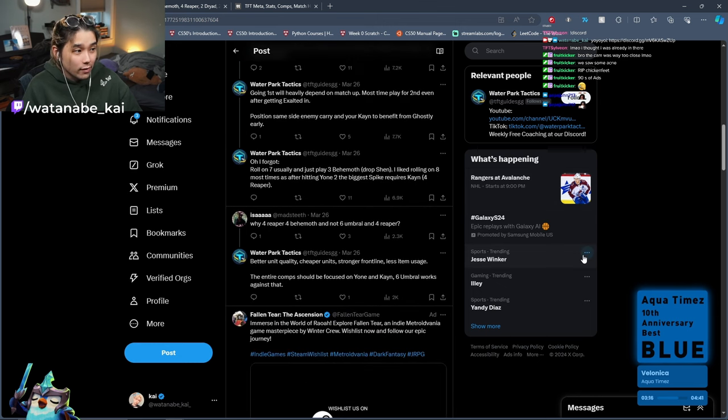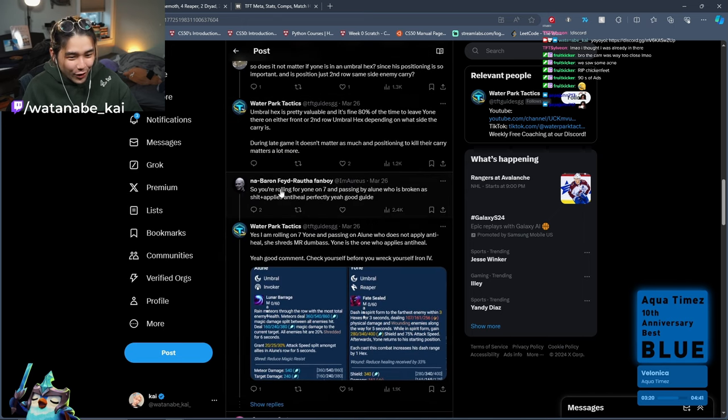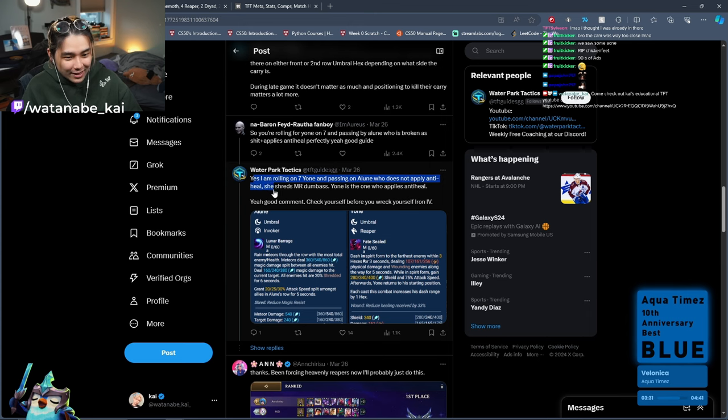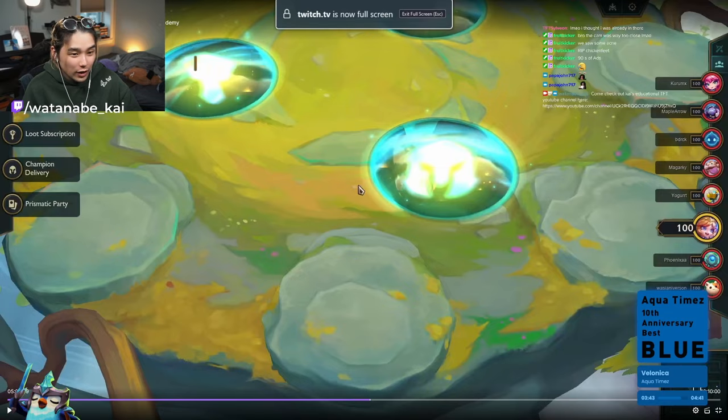One last thing before the VOD review — while watching Dish Soap play, someone in chat wrote that he's rolling for Yone on 7 and passing by Alune who applies anti-heal. They responded: yes, rolling on 7 for Yone and passing on Alune, who does NOT apply anti-heal by the way — she shreds MR, dumbass. Yone is the one who applies anti-heal. Check yourself before you wreck yourself.